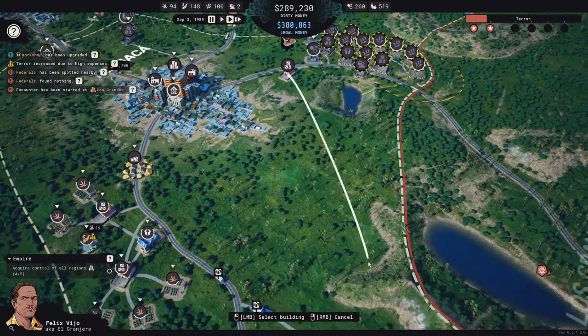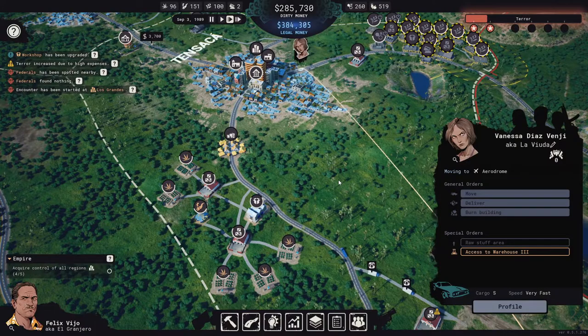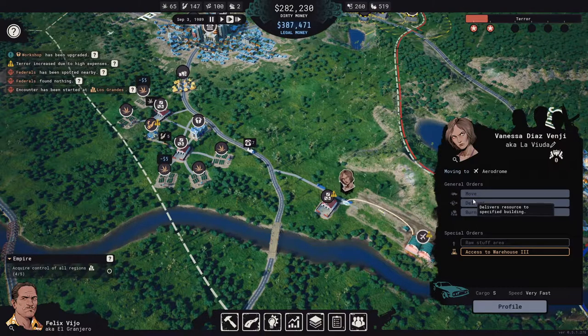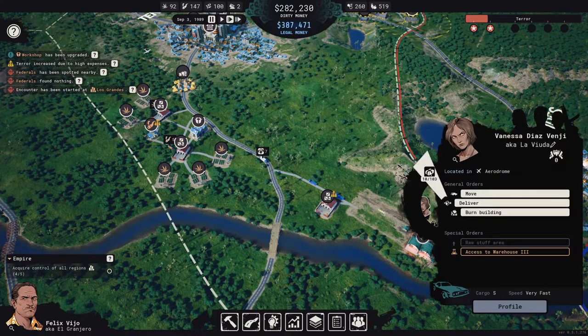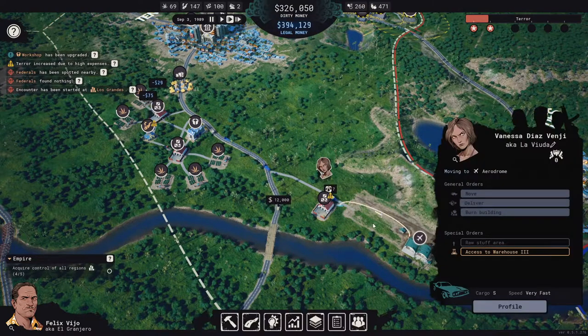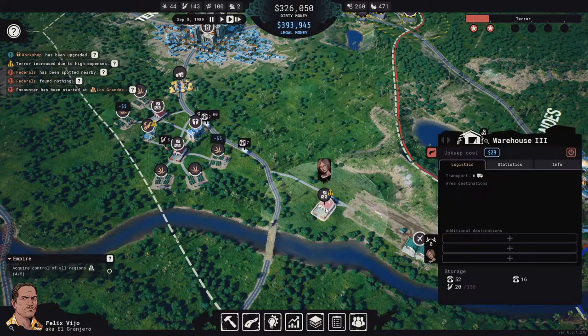Our aerodrome — let's move down here and make sure that our aerodrome doesn't get shut down by the Ferales. Deliver some of this over here. Deliver some of this over here. And that'll do.